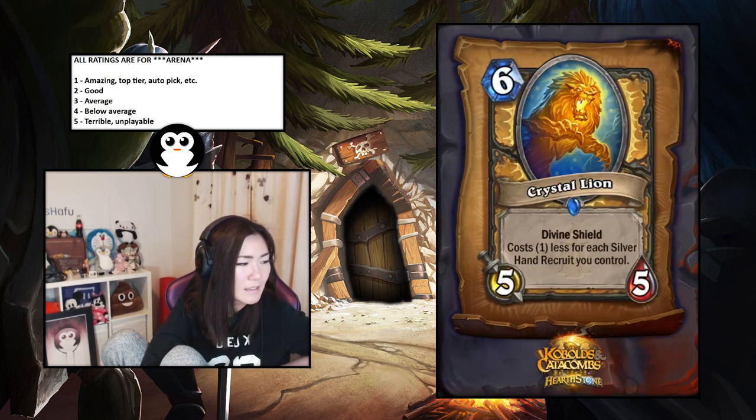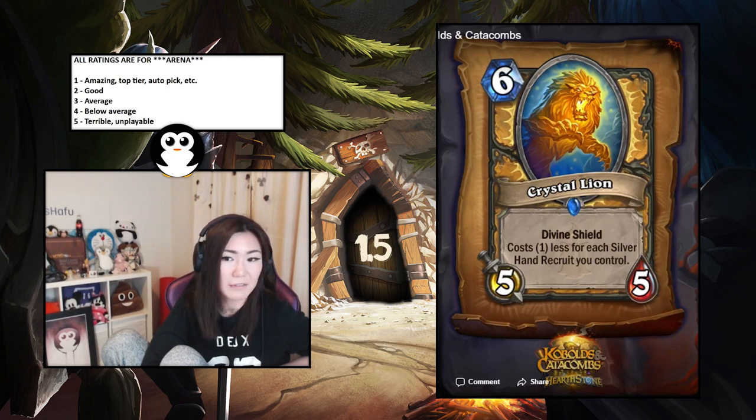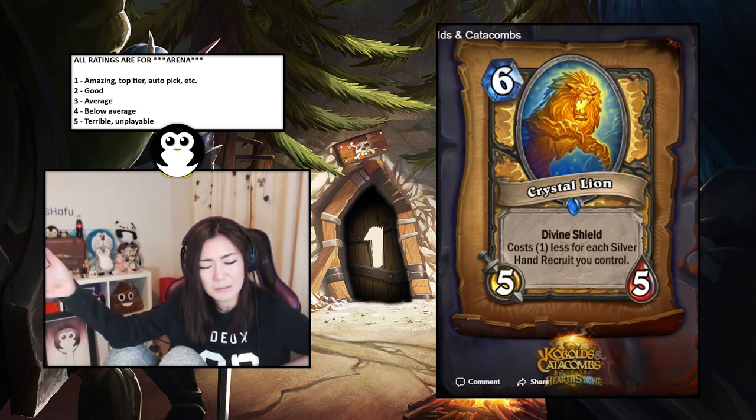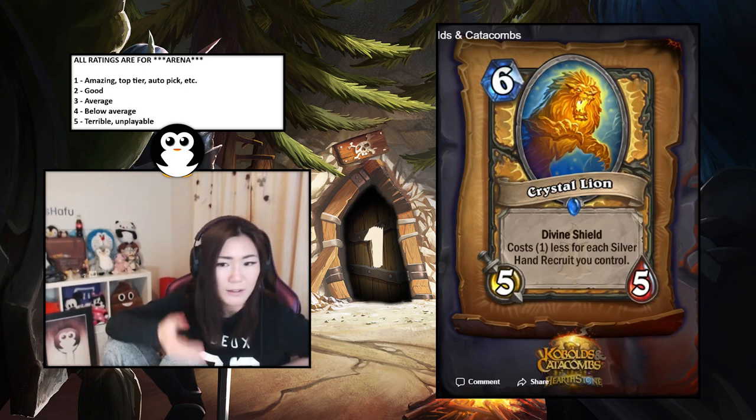Crystal Lion — divine shield, costs one less for each Silver Hand Recruit you control. Six mana five-five divine shield is already fine to play honestly, and with Vinecleaver and the new recruit-generating cards this is actually nuts. I'll say 1.5. Actually — thinking about it like Sunwalker is a six-mana four-five taunt divine shield, and this is a six-mana five-five divine shield with a huge upside. I'll change my mind and say this is a one.